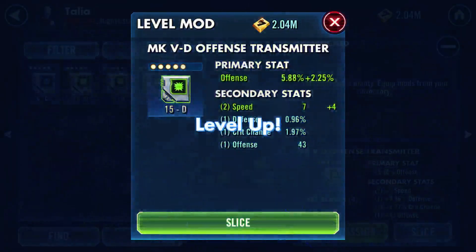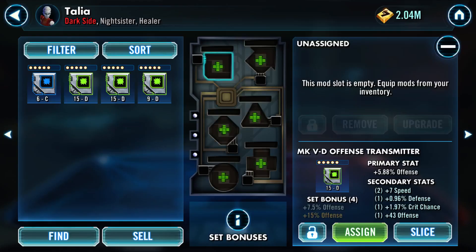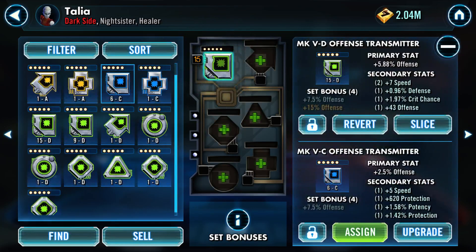Just going to take that to 15. Let's see where the bonus is. Why speed? Why speed? I mean, cool, but why speed? Not now - this is not the time for speed. We're going to ignore that slice thing. So our offense - click again to assign.